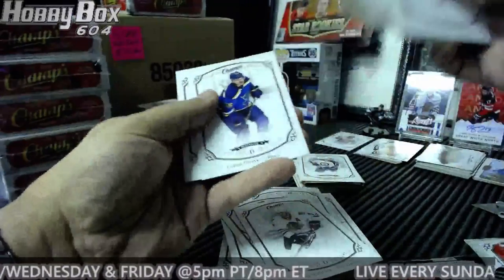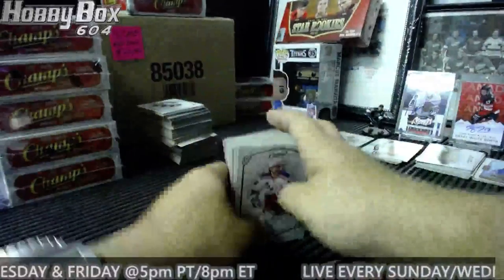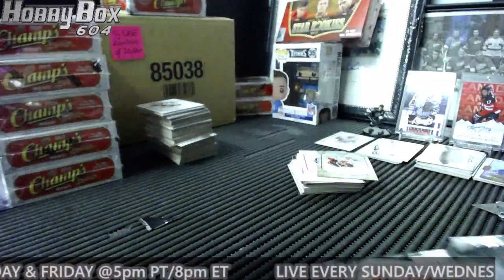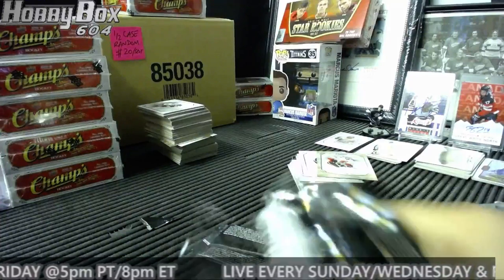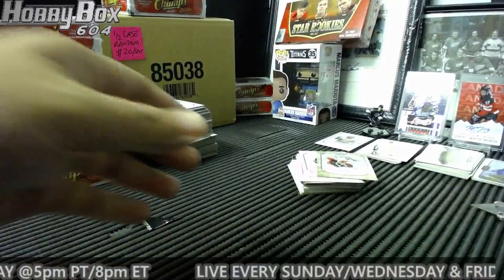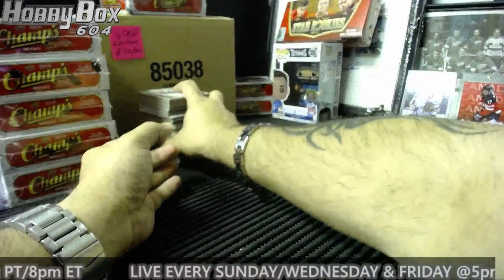Did we hit our auto yet? Was it Toffoli earlier? Rookie Nikolai Ehlers for the Jets, Brett Pesch rookie for the Hurricanes. I think it was Toffoli right at the start. Gold Eerie Huttler for the Flames and Colton Parayko for the Blues. Halfway done, guys! Box number six coming up. What card's gonna bring them the bacon?